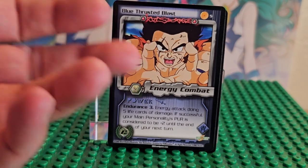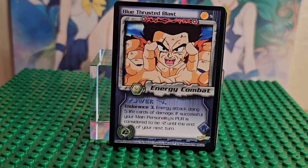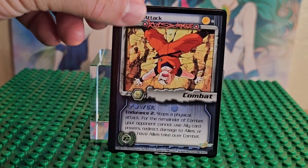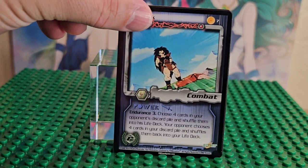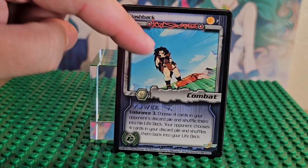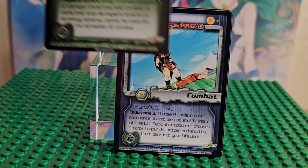That's Yamcha right there. This is his face — he's one of the weaker fighters. He's definitely a strong human and was super strong in the Dragon Ball series, but in Dragon Ball Z he's more on the weaker side. Krillin is definitely stronger than him. And that is Krillin right there — Krillin is really short.